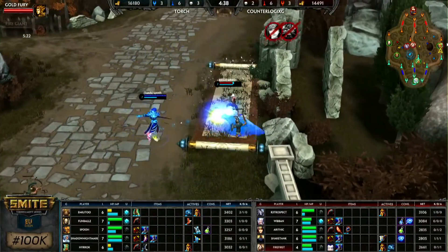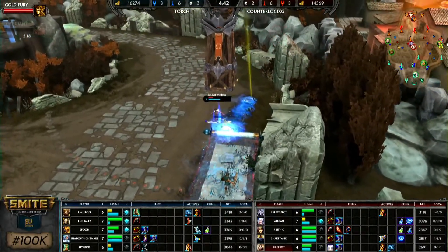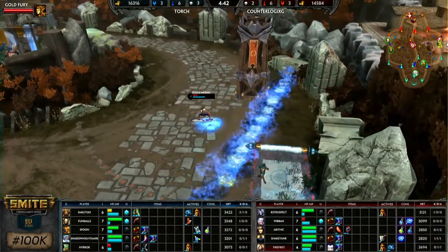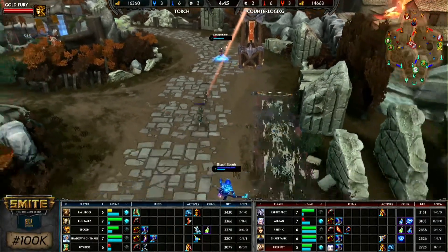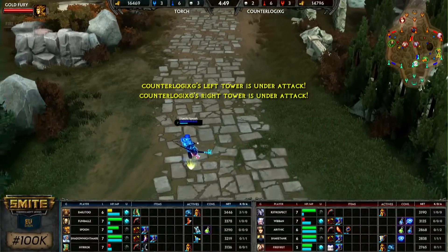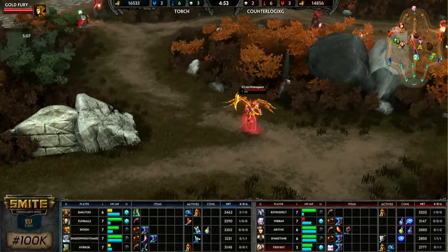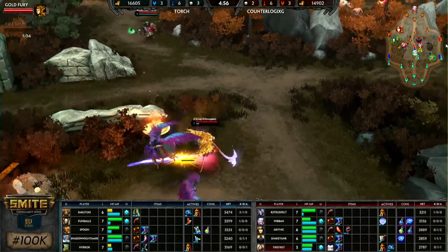A beautiful rotation — Thanatos right side, Ra exchanging blows with Habwa. Ra's ultimate comes out — searing pain on the ground — but it's not going to hit. Habwa barely escaping death right there. A very short-range ultimate and he tried to risk it, but didn't have the distance. That basically skinned the side of his back.